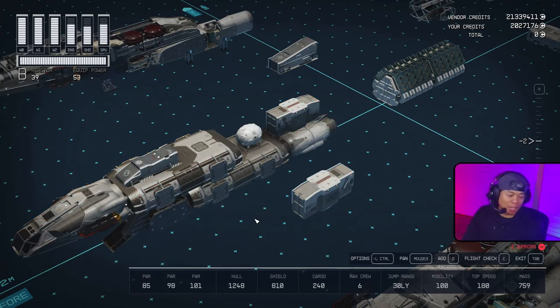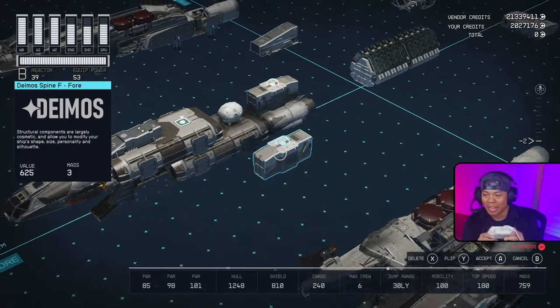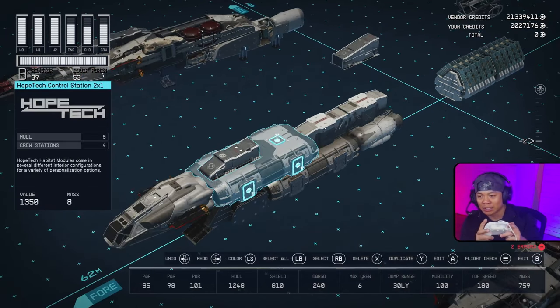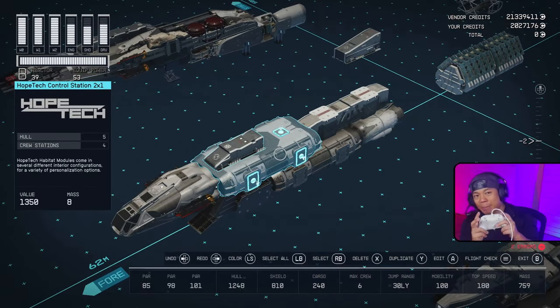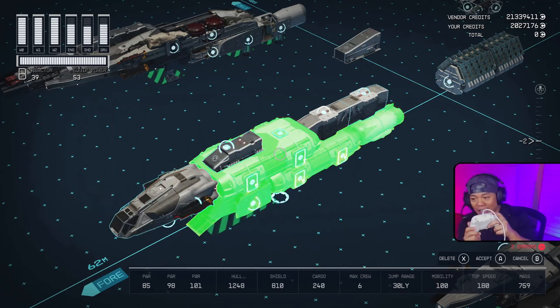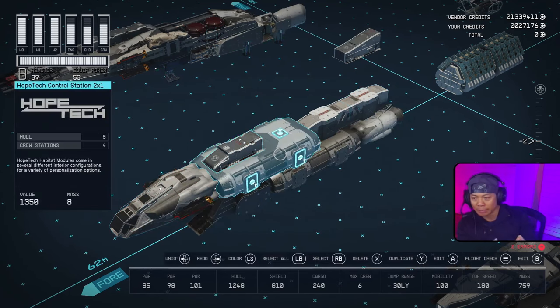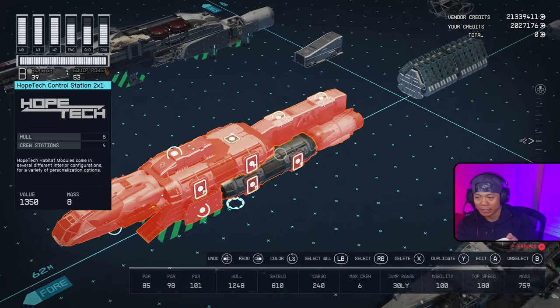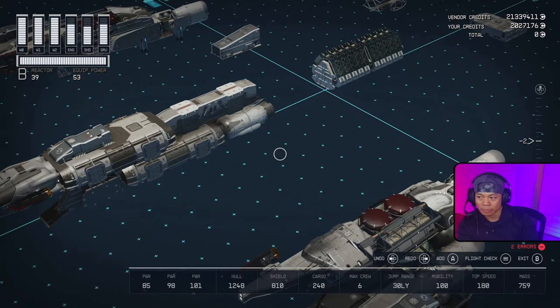Now I'm going to show you how to do the same thing on a controller. Select the module by tapping A, bring it over, flip it once, flip it twice by tapping Y two times, and hit B to cancel. Select the rest of the ship or connected parts by tapping LB or tap RB twice. Then tap A, let things turn green, tap A again, and you can see that everything is connected by tapping LB.